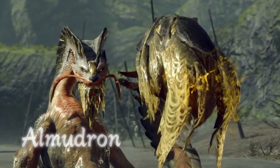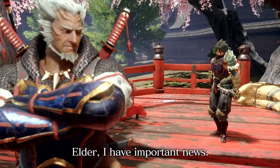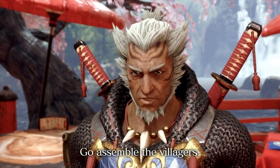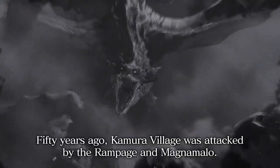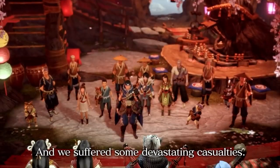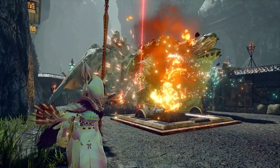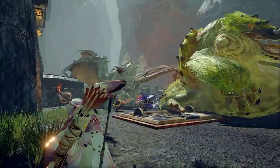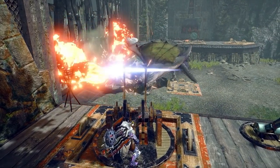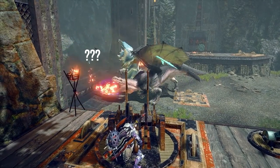A neat detail from the website: it tells us that Almadron dissolves the ground with that golden fluid that he secretes, and I love that. Now we finally get to the actual Rampage itself — they give us quite a bit of footage. At first I thought it would be too chaotic, but it actually looks like a lot of fun. The monsters look absolutely massive — that Tetranadon looks extremely huge. And something is going on with this Anjanath because it completely erases a poor hunter from existence with his fire breath.